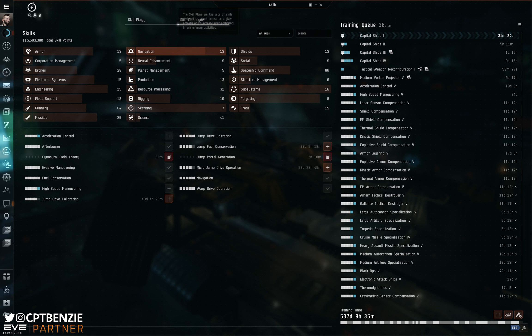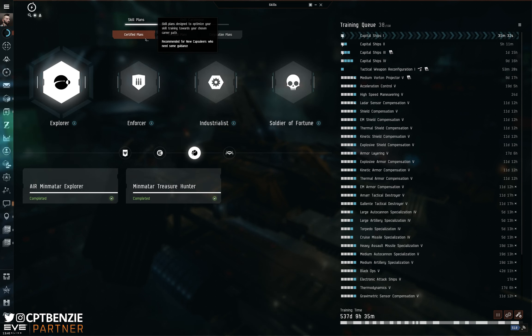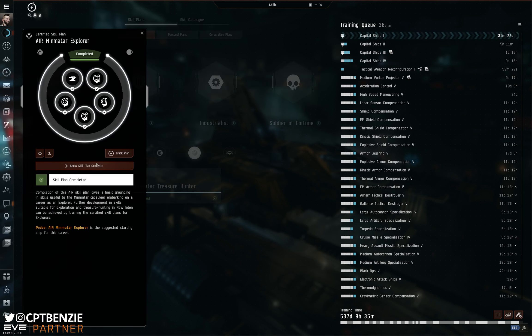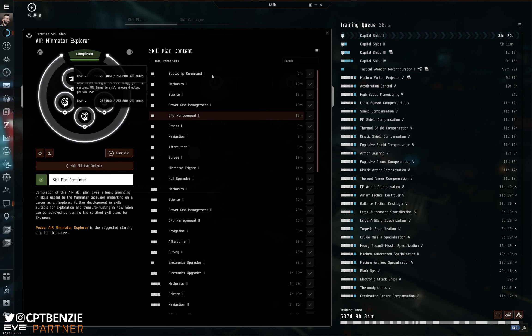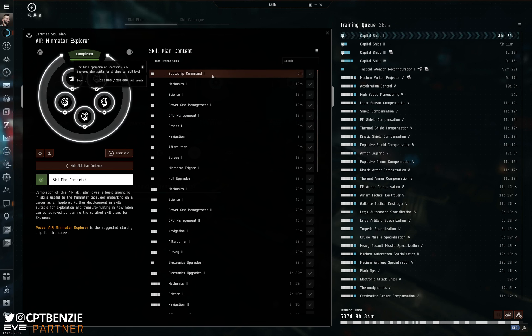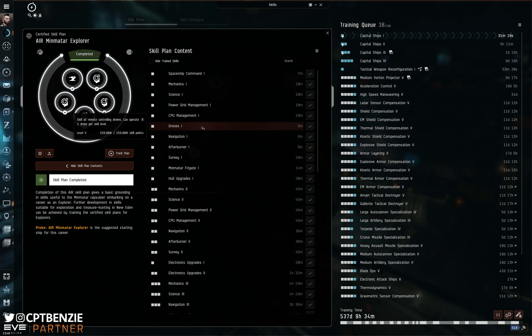If we go across to Skill Plans at the top, under Certified Plans, we can go into Explorer and then the Air Minmatar Explorer. If we have a look at this and show all of the skills that I have trained, this isn't a bad skill plan — there's a lot of interesting stuff in here, but some of it I really don't think is important. I personally wouldn't be training the drone skills because I don't see the point in ever really having drones in an explorer.